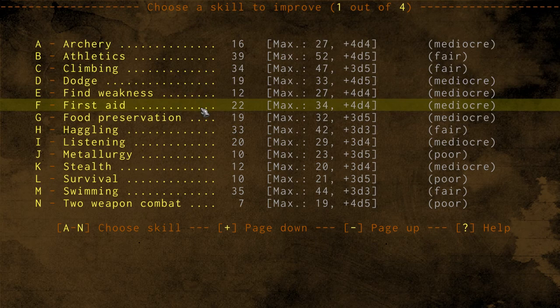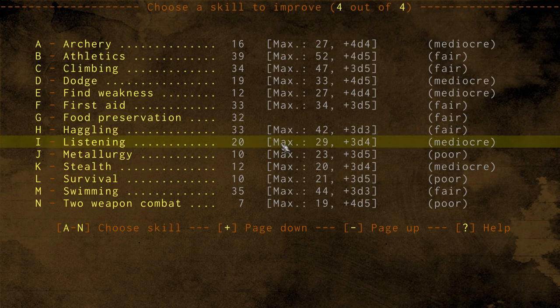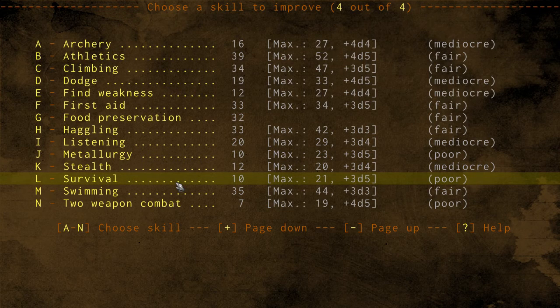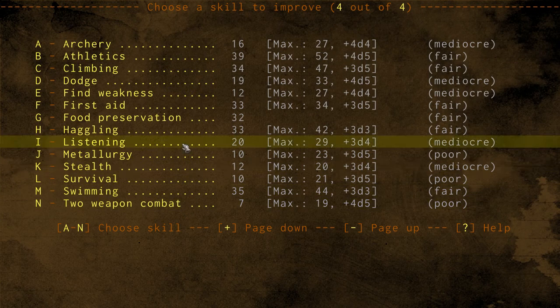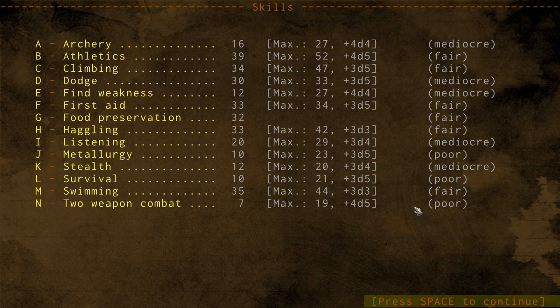I'm able to maximize four skills. We'll do first aid in case we get damaged. Food preservation is nice because it reduces food waste and increases the chance of corpses showing up, so you can cook and eat them. Two-weapon combat we're not using right now — we're using a shield. Dodge is obviously nice. If you look on the right-hand side, it tells you how much each skill will increase. Plus 4d4 means they roll four d4s and increase by that value.